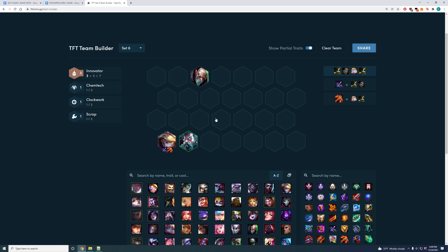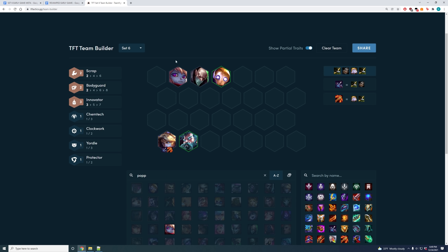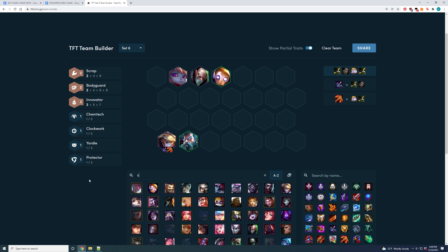I would only play the innovator opener if you get two-star Singed and two-star Ezreal early, otherwise your board is just too weak. But if you do hit those, you commit onto the three innovator opener — the three core units are Singed, Ezreal, and Zilean. If you're playing Ezreal you always want a second Scrap unit, so you play Blitz, and you also want a second Bodyguard, so you play something like Poppy. And to round out synergies, because you're playing Zilean, you could play Camille for two Clockwork.